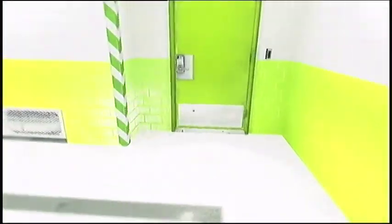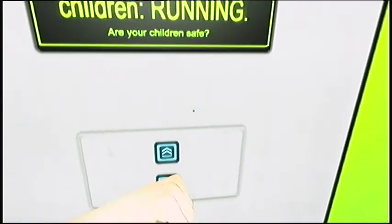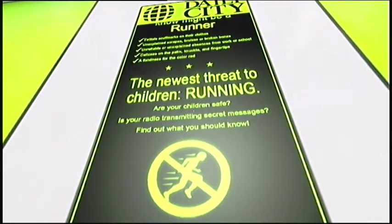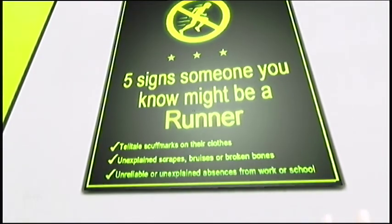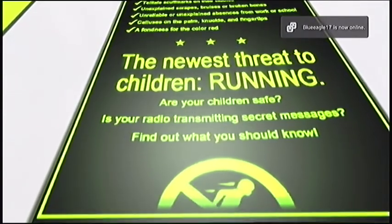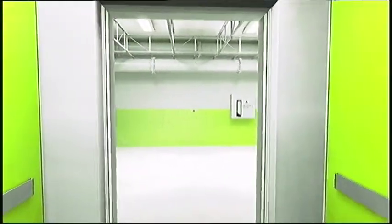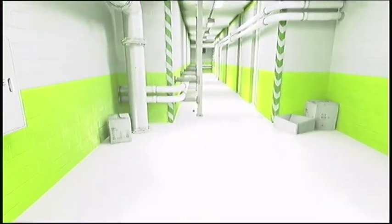And here's some cool words to read on the elevator: 'The newest threat to children - running. Are your children safe? Is your radio transmitting secret messages? Five signs someone you know might be a runner: telltale scuff marks on their clothes, unexplained scrapes, bruises or broken bones, unreliable absences from work or school, calluses on the palm or fingertips, a fondness for the color red.' I like red - does that make me a runner? But I don't have unexplained broken bones, not that I know of. That's probably my favorite elevator reading.